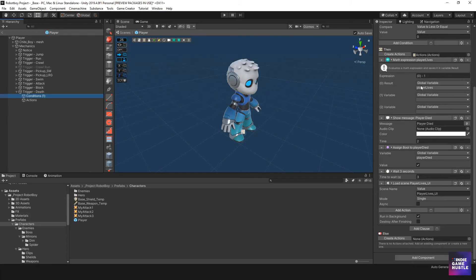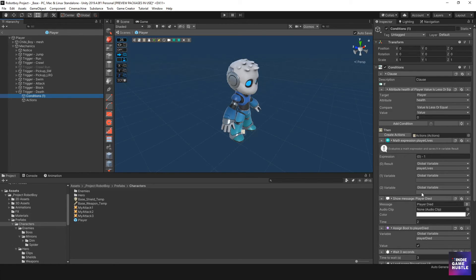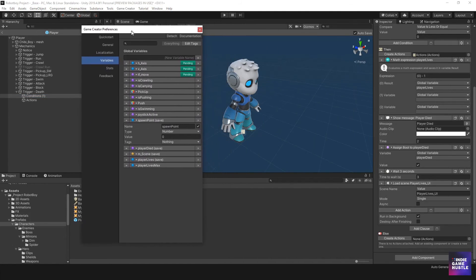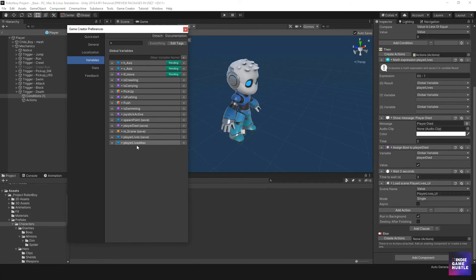Then it's going to do these things: it's going to subtract from the player's lives, do the player died message, assign our variables — do all of these things for us. But what we want to do also is check for something else — we want to check if the player's lives is zero. So let's open up the preferences and look at our variables. The variable we're going to need to check this on is our player's lives. And I have a feeling this needs to be saved, so mark that saved. Players lives: three — that number should decrease each time we die.